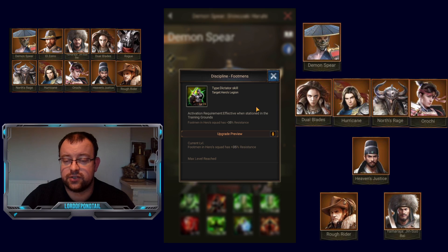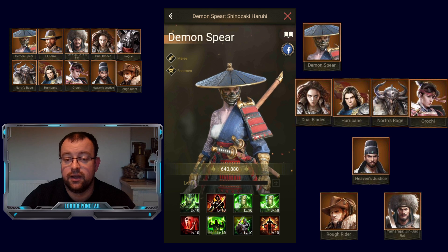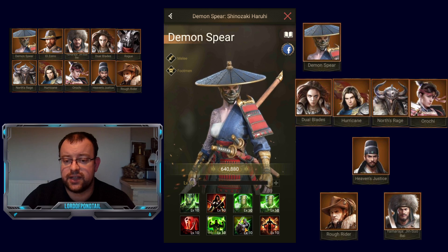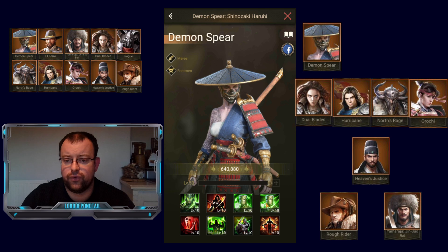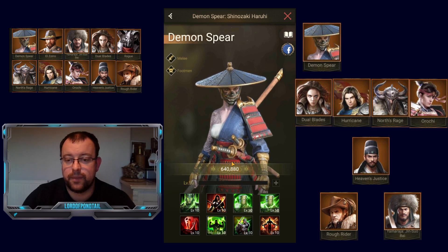Her 7th skill is just extra resistance. With these troop-specific orange heroes, they have 5% extra on their 7th skill and 5% extra on their 3rd and 4th skills, which when it all adds up gives those little benefits — their skills are just that little bit better.